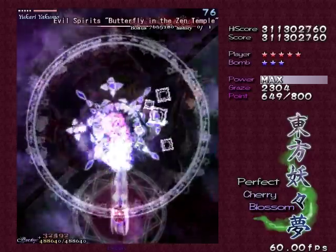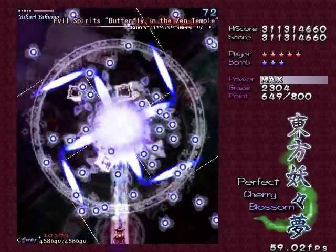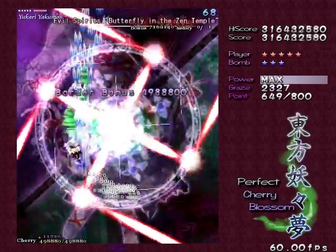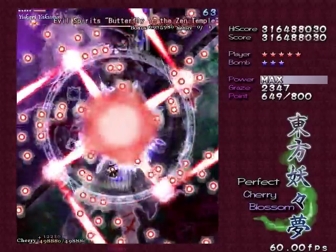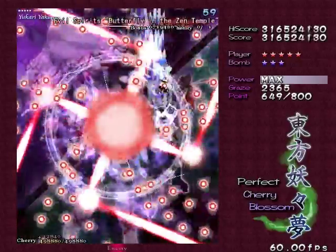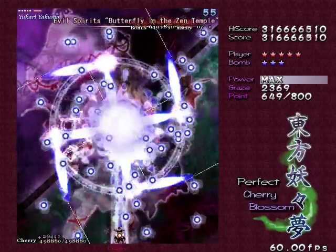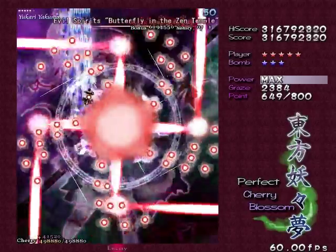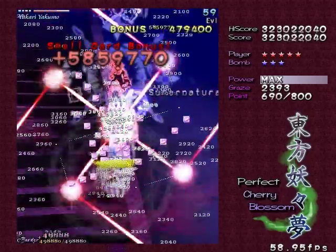Butterfly in the Zen Temple. That's 90% exactly the same as Rand's spell card, just using different types of bullets — the butterfly bullets. And I didn't fail it stupidly this time, which is good. Maybe I will since there's still another turning to go. Usually takes 2 rounds, unless you're really good at doing damage fast. Which I almost did there. Done!